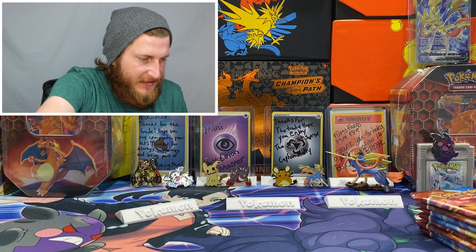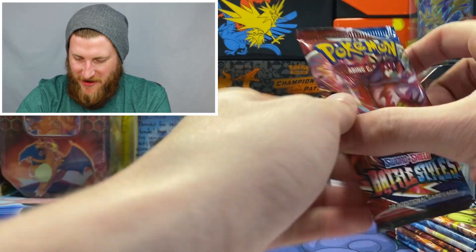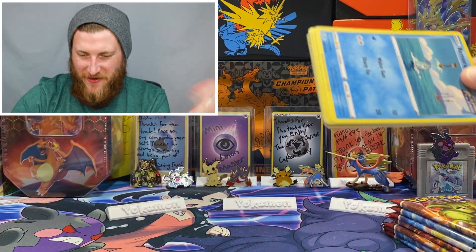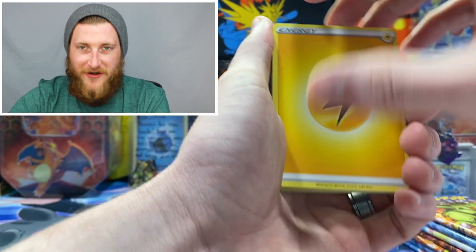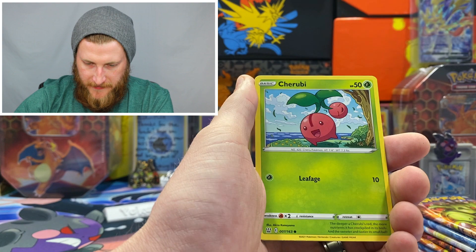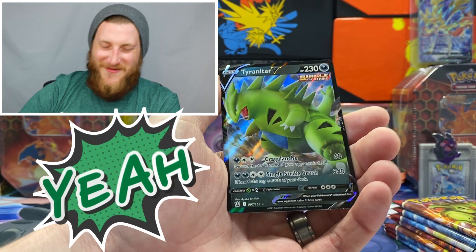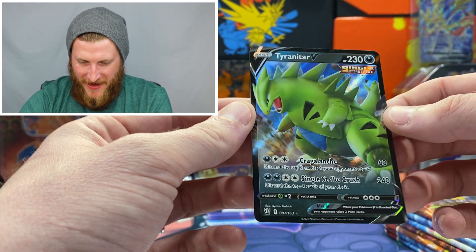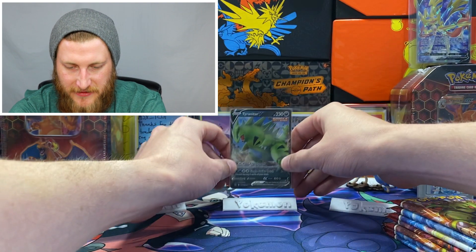The last Battle Styles ETB was very good to us, so I'm hoping that's the case today. Getting right into our first pack — it's a Single Strike Urshifu pack and I've done pretty well with that. Starting off with a Lightning Energy, Buffalant, Crawdaunt, Grumpig, Remoraid, Onix, Mawile, Cherubi, Pachirisu, a reverse Galarian Mr. Rime — I think I have that one already — and awesome, a Tyranitar V! I do not have this one yet.